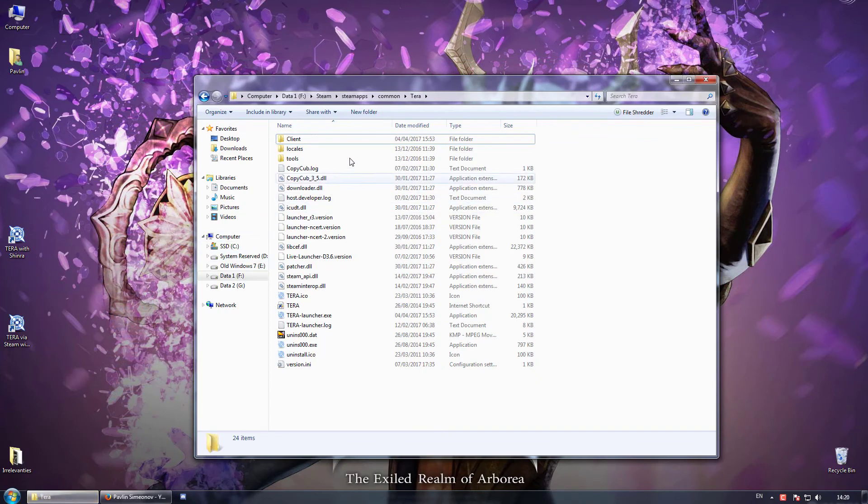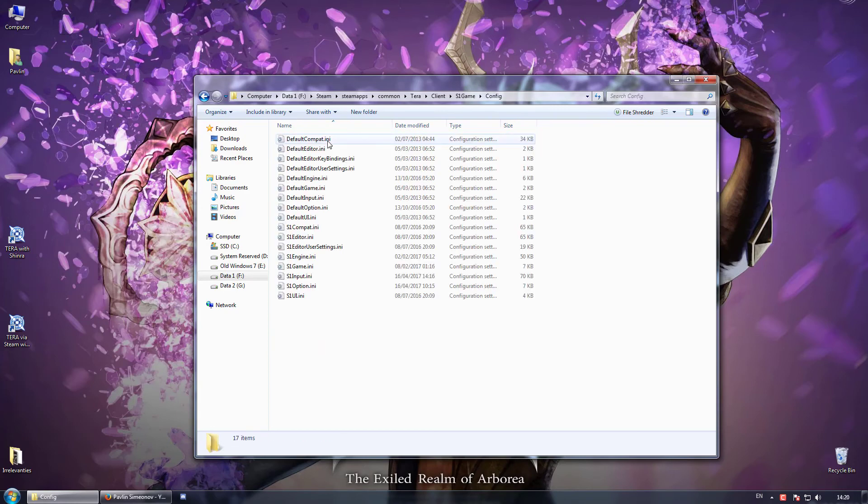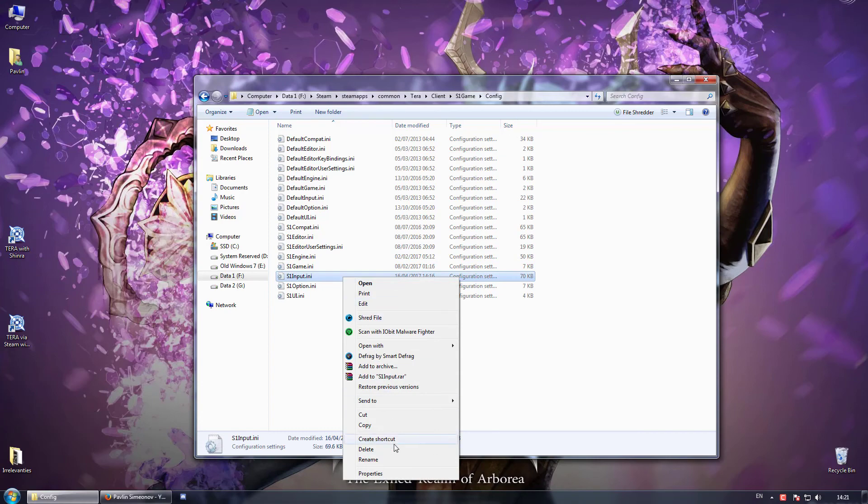So open your Terra folder, then go to Client, S1, Game, Config, and find S1Input. Check whether it's not read-only and open it in Notepad.